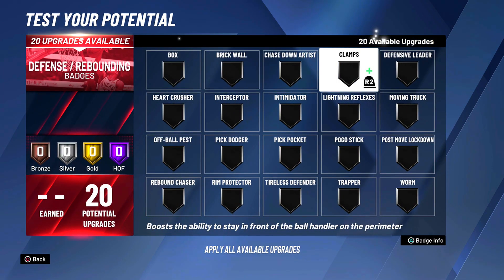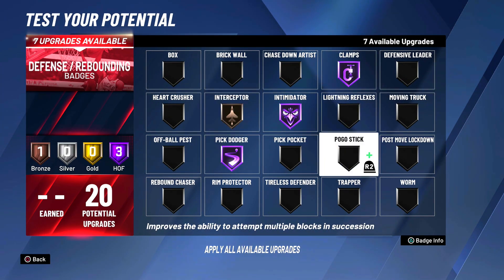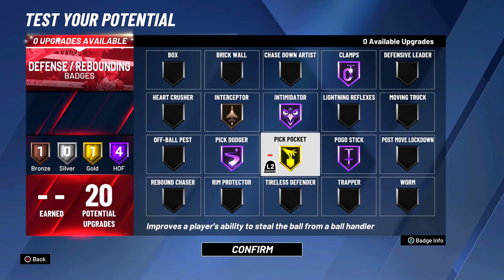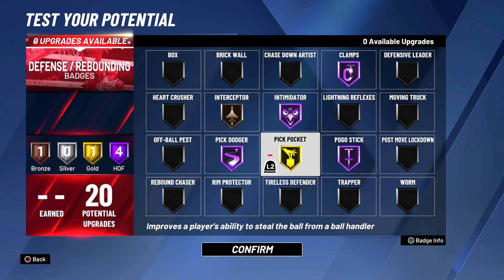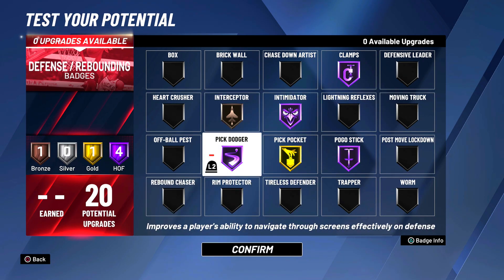For defensive badges: Hall of Fame clamps, Hall of Fame intimidator, Hall of Fame pick dodger, bronze interceptor, Hall of Fame pogo stick — and we still have three defensive badges left. Pickpocket is a great option because we have a great steal rating. Chasedown artist wouldn't be as effective since our block rating isn't as high, but our steal rating is there. So: Hall of Fame clamps, intimidator, pick dodger, pogo stick, gold pickpocket, and bronze interceptor. This is my favorite layout for 20 defensive badges on a guard.